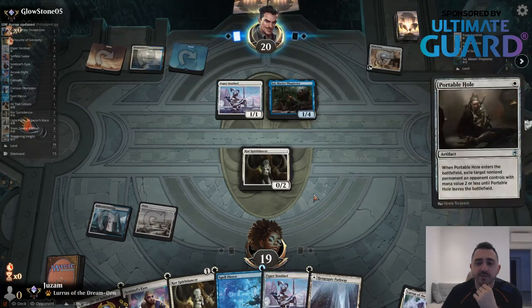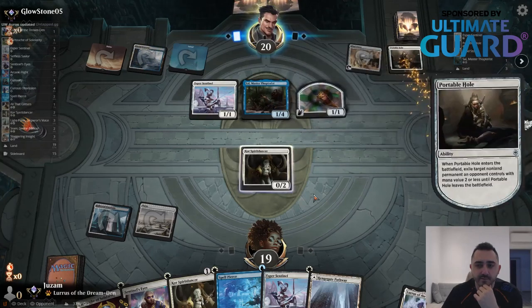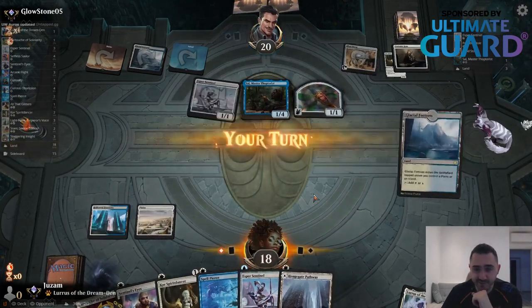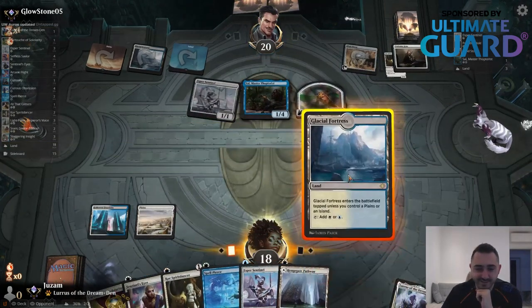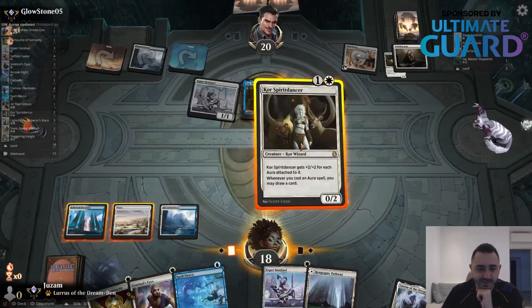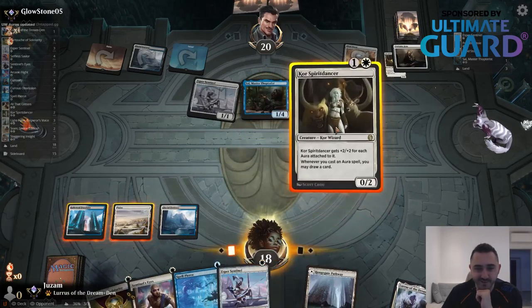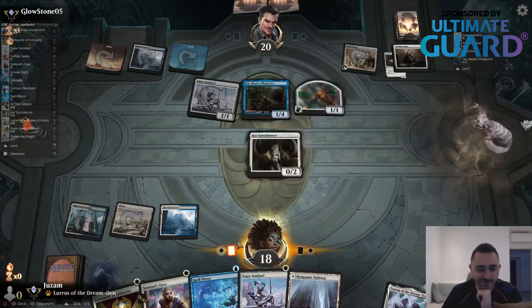It's some kind of artifact deck — interesting. Portable Hole. It's funny that I started this video by talking about how Selfless Savior is not at its best right now, and this is exactly what's happening. We're playing against Vanishing Verse, Portable Hole — hopefully this doesn't skip my turn. I'll actually hold up Spell Pierce now.